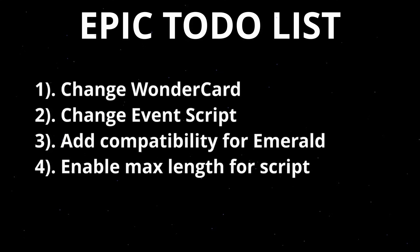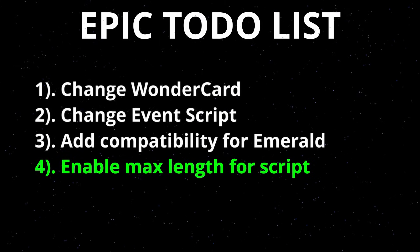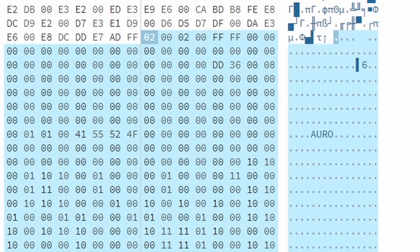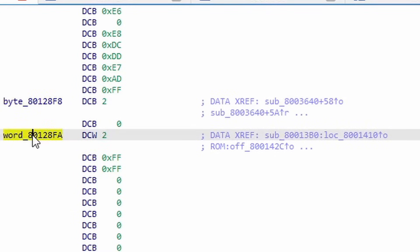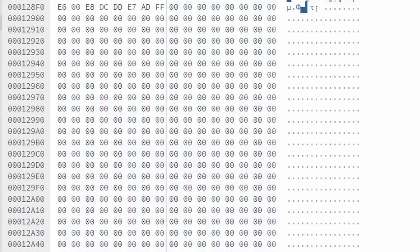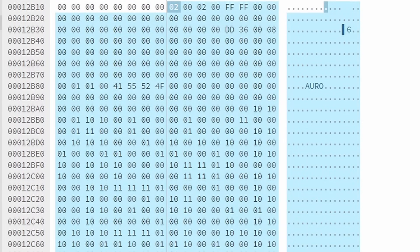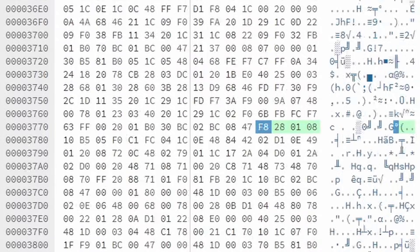A shorter script doesn't cause an issue — it only causes an issue if the script is too long. This brings us to enabling the max length of the script we can use. The longer scripts would override important data containing global variables referenced throughout the ROM. So to insert longer scripts we need to move all the global variables to a different place and change all the references accordingly. Once that's done we've unlocked the full potential of the ROM and can now unlock all events in FireRed, LeafGreen, and Emerald.